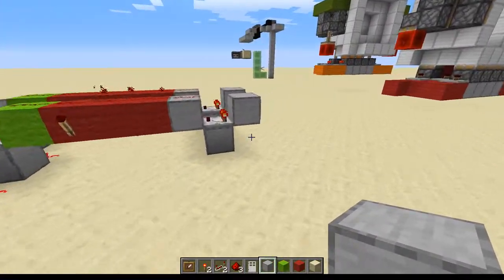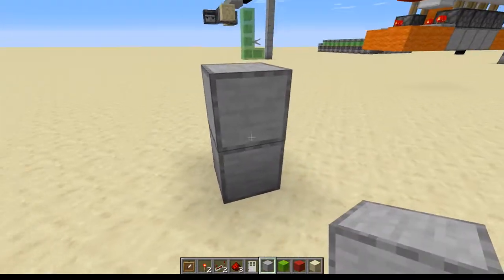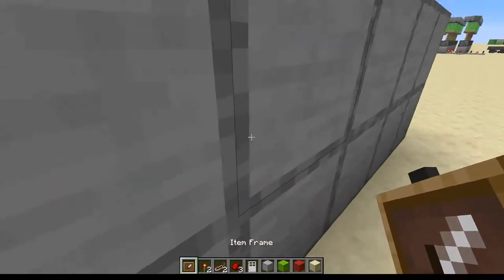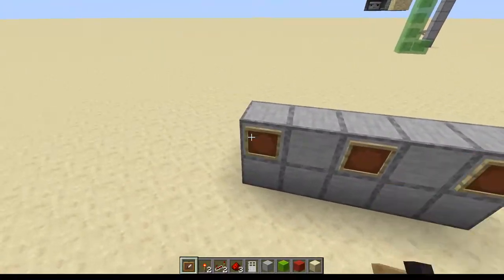Find yourself a clear spot of land. Put down a block for your wall — let's say this is where the wall is of our house, or outside our house. I'm going to have three locks; I'll put one here, one here, and one here.